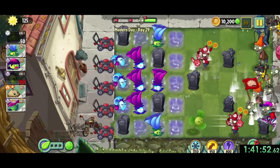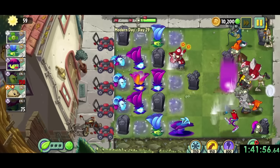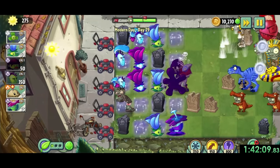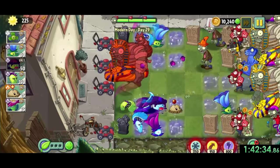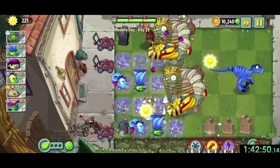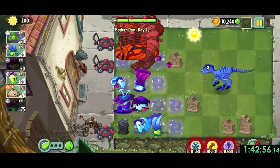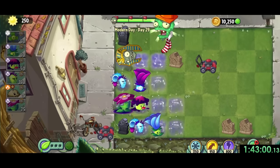Next up is day 29, which is pretty tough since there's a ton of graves all around, and yet again we need to deal with football zombies. As long as we keep track of our Dusk Lobbers and grimroses, it isn't too bad until the very end, where it bombards us with a bunch of gargantuas. I did lose a couple lanes and had a bit of a scare, but I was barely able to squeak by with another victory, leading us to the absolute hardest level in this entire speedrun.